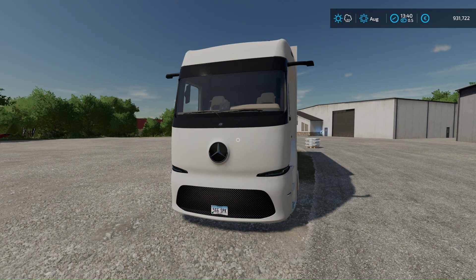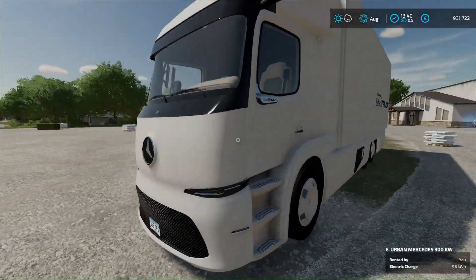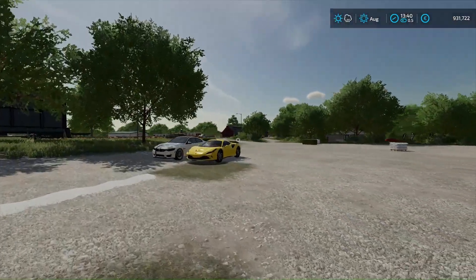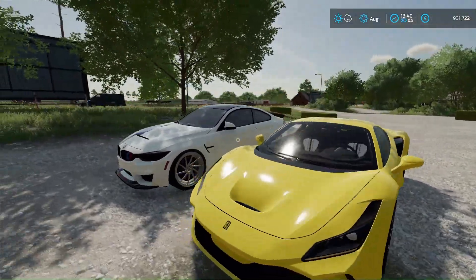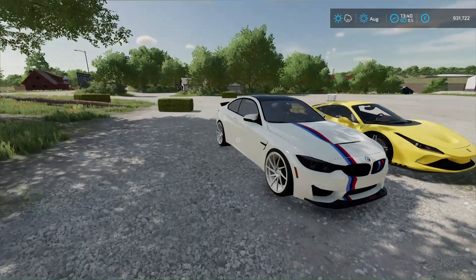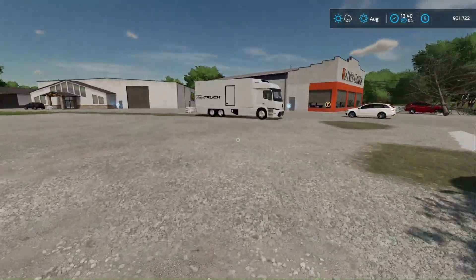Hello dear friends, today we continue to play Farm Simulator 22. We will have a new task - we will need to transfer these machines. Unfortunately they are not without documents, so they cannot move themselves, so to speak, and we will do it with the help of this truck.